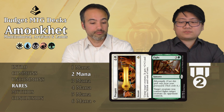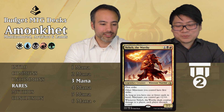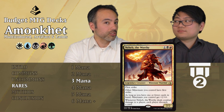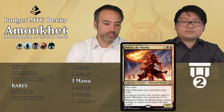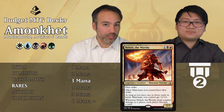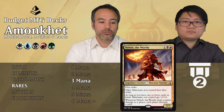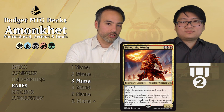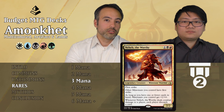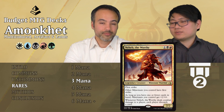Neheb the Worthy for one generic, one black, one red — a 2/2 Minotaur warrior with first strike. Other Minotaurs you control gain first strike. As long as you have one or fewer cards in hand, Minotaurs you control get +2/+0 — making this a 4/2 with first strike. Early game relevant, late game it's difficult to block because 4 power with first strike is almost impossible to stop. When this guy deals combat damage to a player, each player discards a card — which is symmetric but good with Madness or aftermath cards. Tier 2.